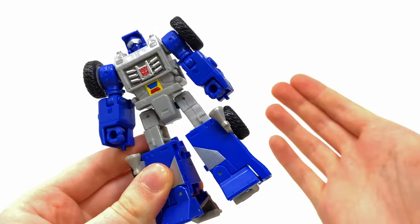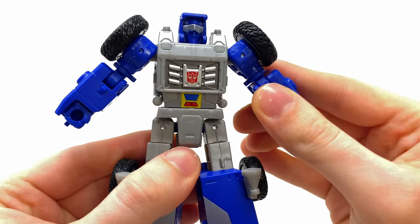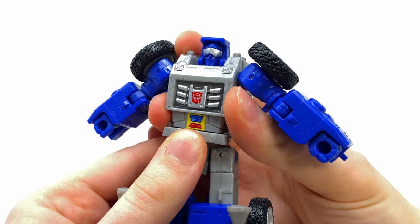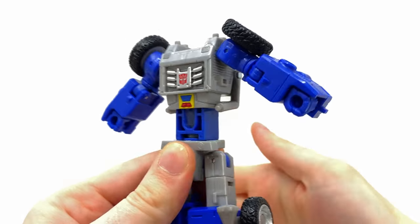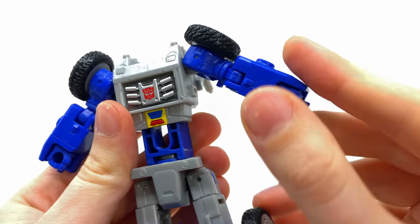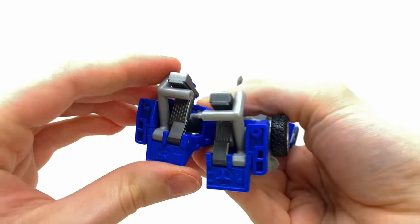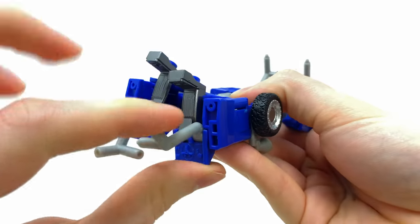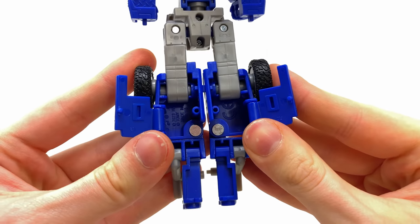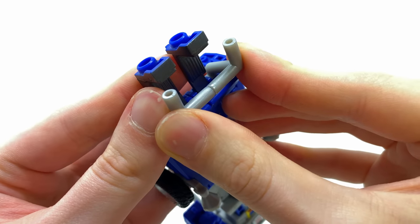Getting into the transformation — it couldn't be more straightforward, and in some ways reminds me of an old 80s G1 figure. Take the shoulders and hinge them out to the sides; the back of the roll cage tabs in for bot mode so gently detach it. Then take the whole upper chest and extend it upwards — the head shoots into the chest, which is really cool. Angle this piece upwards, and on the inside of the biceps are little tabs that slide into notches. Snap those in on both sides.